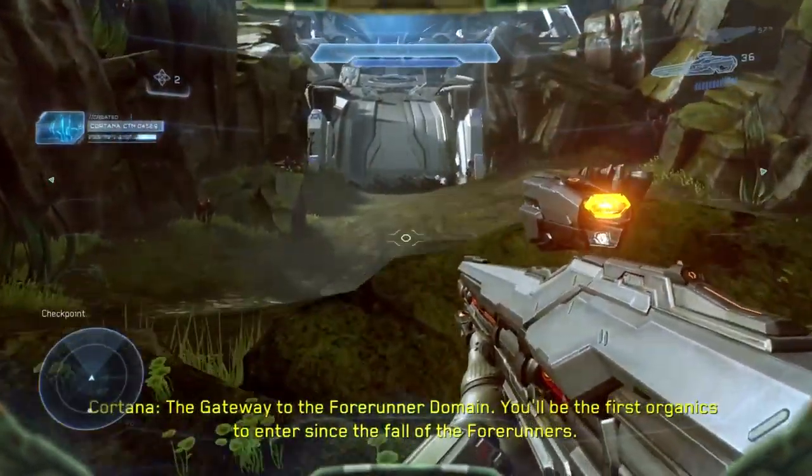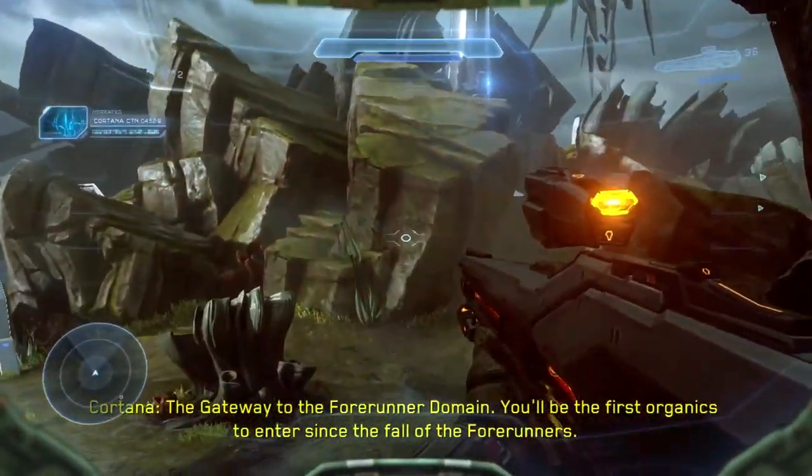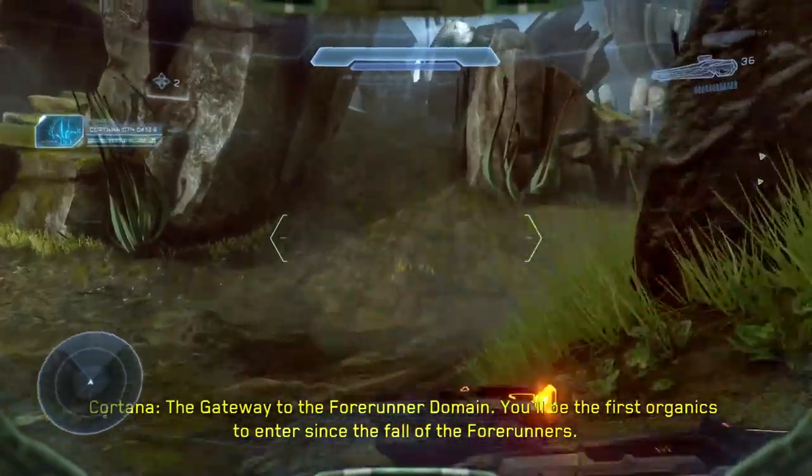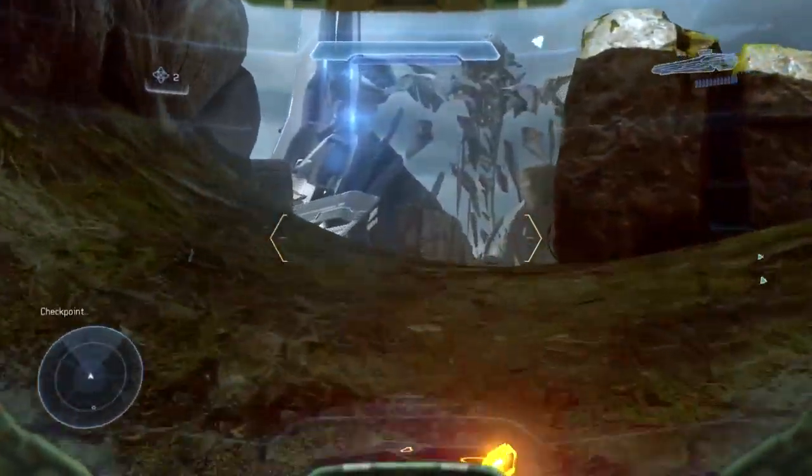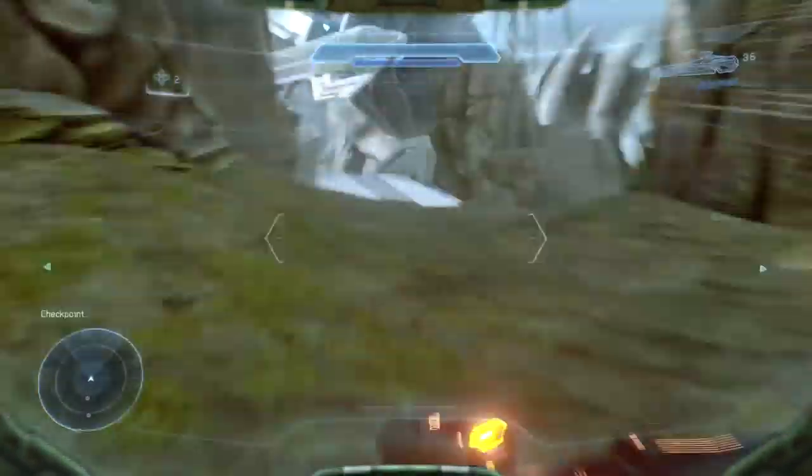The second skull on this mission is after you've met up with Cortana and flown the Phaeton through the caves. In the next area, move to your right and the skull is located right there.